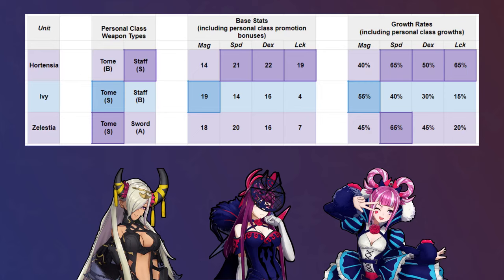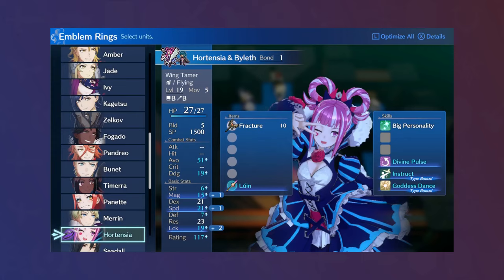Alternatively, you could train both and have two strong flying combat units. The question stands though: what would it take to get Hortensia to reach such offensive heights? Joining after Chapter 14, her damage output is somewhat lacking at base, but like all units in Engage, she has many options that can boost her damage output. She's essentially already set to start sweeping, just needing a couple slight pushes.